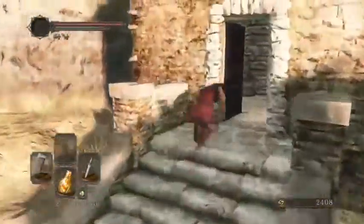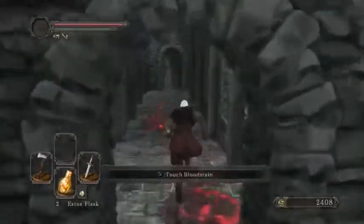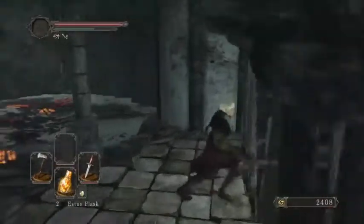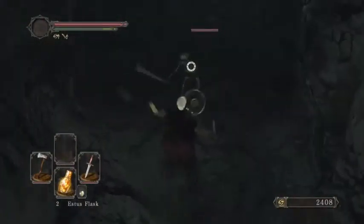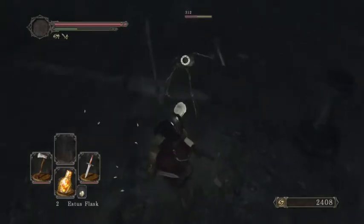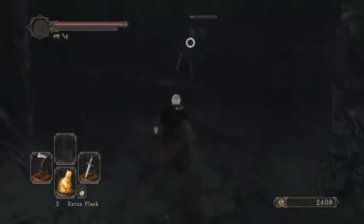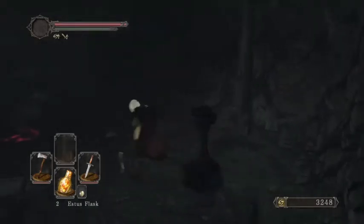So why did I leave when I know for a fact I have other things to do in here? Come down here, kill the skeleton. I'm defaulting to the hand axe still right now because it does more damage than the broadsword. Human effigy — thanks a ton.